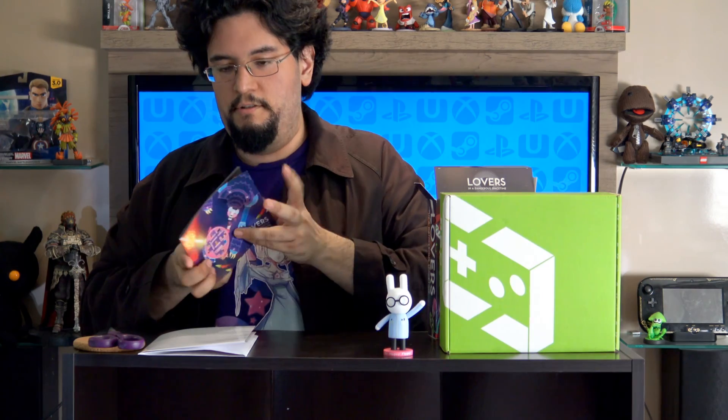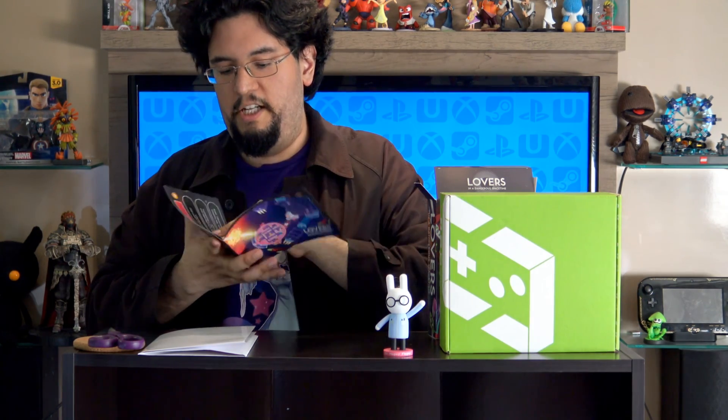And next up you have the instruction manual. If you've seen the show for a while, you know what it is — developer notes, blah-dee-blah, how to play. Here are some assets in here — the enemies and hazards and rank upgrades. It's an IndieBox. We sponsored this, I guess. Most excellent.